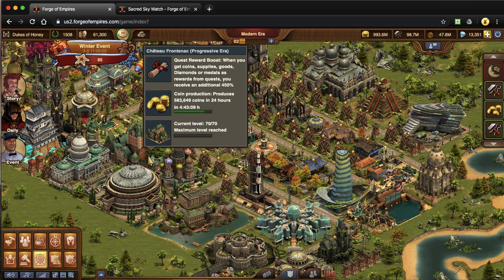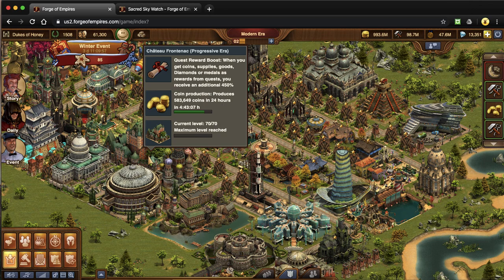Next one is your CF. I do have a video that pairs with this for cycling, but one of the quest rewards as you're cycling through your CF is a medium forge point packet, which is a five forge point reward. This one is a Progressive Era building.